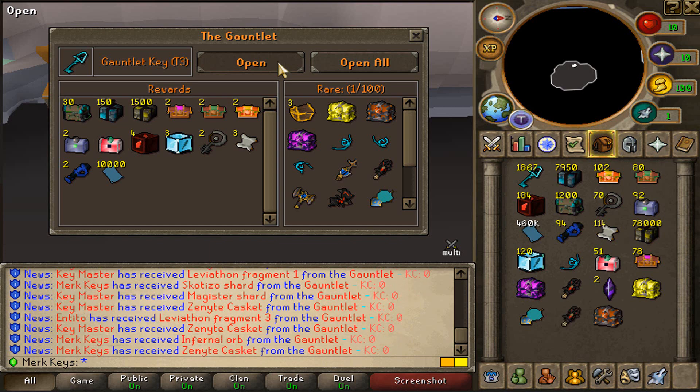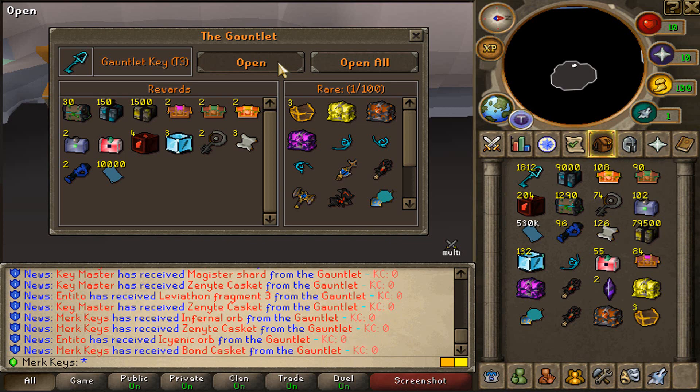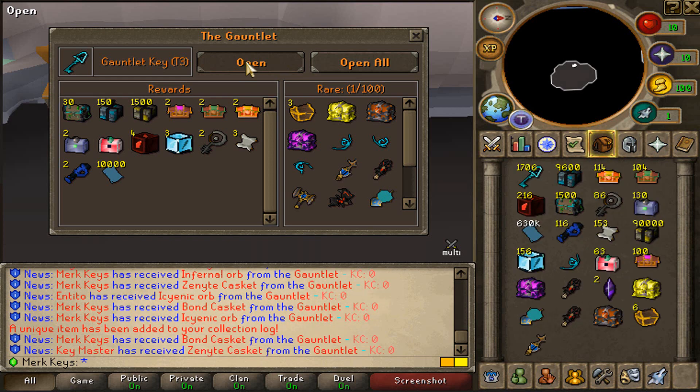Let's try to get some more rares, and that's how we roll. Another Cyanite casket. We also got an Infernal Orb. Bond caskets as well. Look at these loots, guys. That is absolutely crazy. Icyanic Orb as well. That's insane boys. The amount of rares that we are getting from the Tier 3 gauntlet keys is actually crazy. You can get so many good loots out of these. Check out my inventory - so many good loots in there.